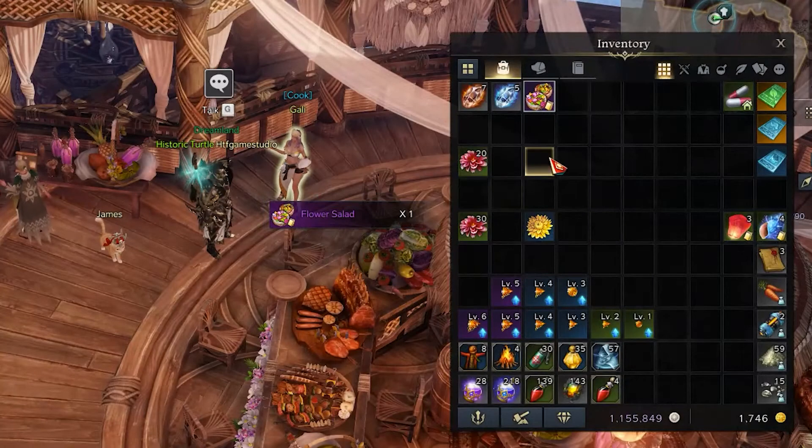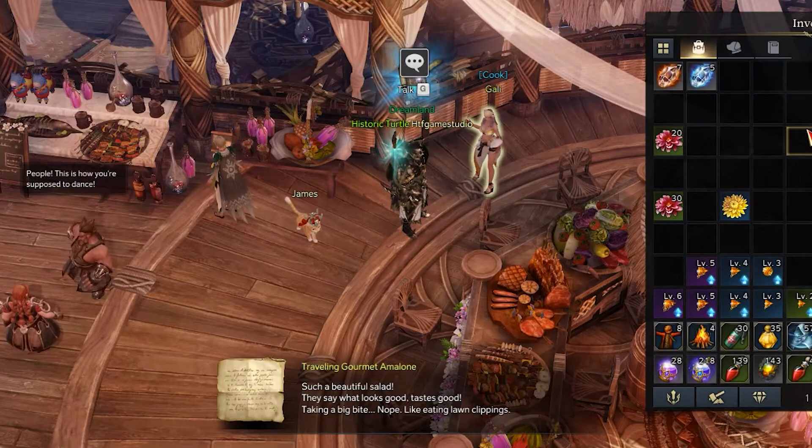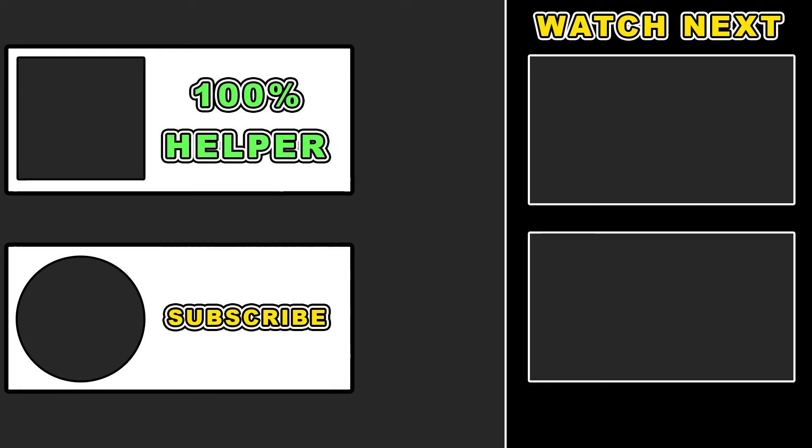At this point, it is only left to open your inventory and use the Flower Salad in order to unlock the collectible adventurer's tome object you came for.